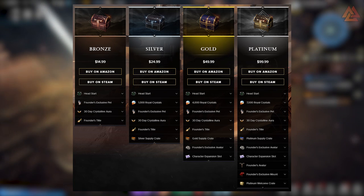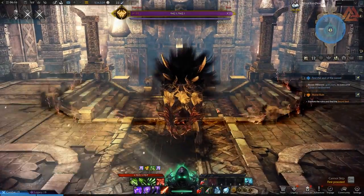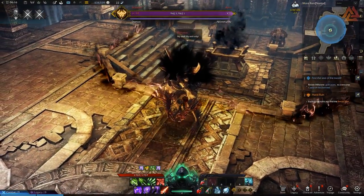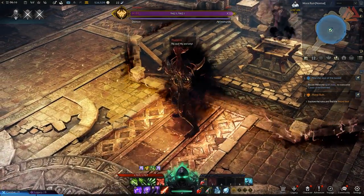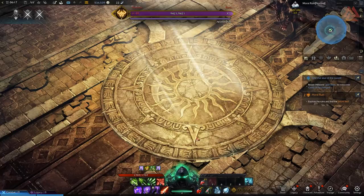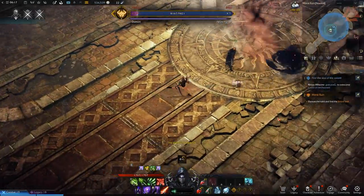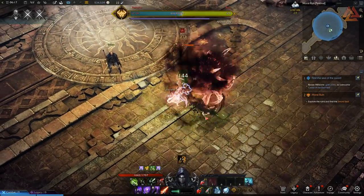Lost Ark will be launching on Steam as a free-to-play title, but you will see some Founders Packs offered with a bunch of cosmetics and consumables ahead of launch. These packs do stack, so you can buy all available Founders Packs and get everything offered across all of them. In-game, you have a cash shop where you can buy different costumes, pets, mounts, and all kinds of things. They will also offer a premium subscription called the Crystalline Aura. This game is not launching on consoles as far as I know, but that could change in the future.